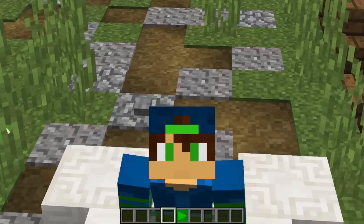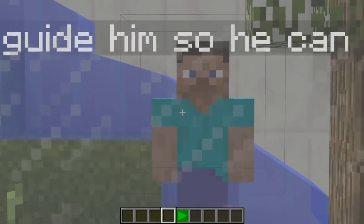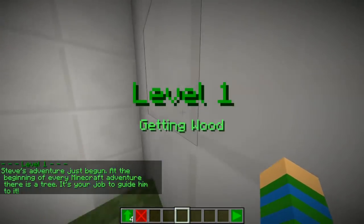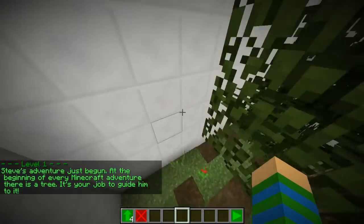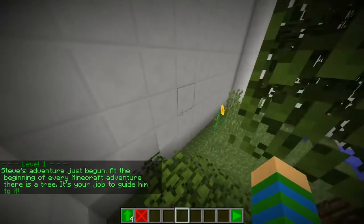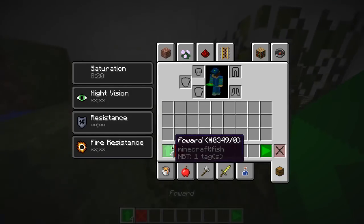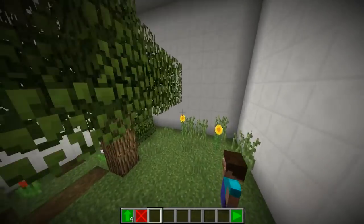I actually activated sound, so you can hear him - look at him, so cute. When you do next again, it's gonna show 'Level 1 - Getting Wood.' The text says: 'Steve's adventure has just begun. At the beginning of every Minecraft adventure there's a tree. It's your job to guide him to do it.'